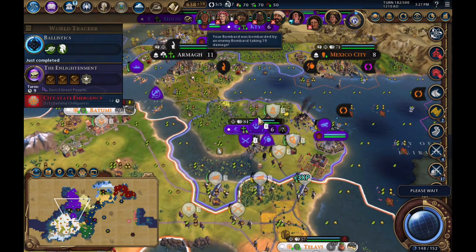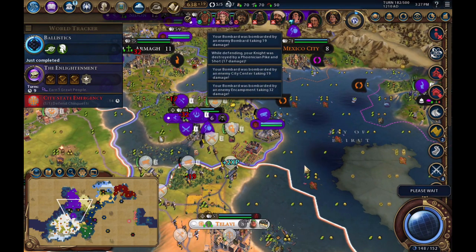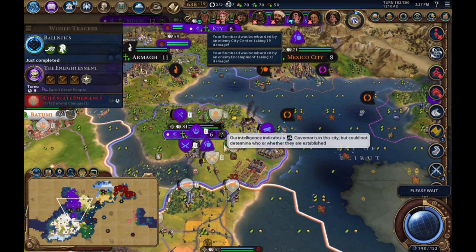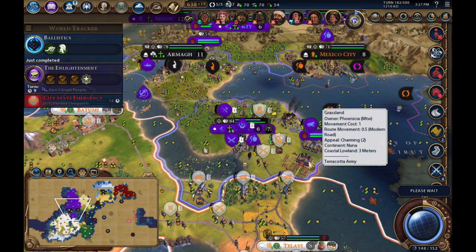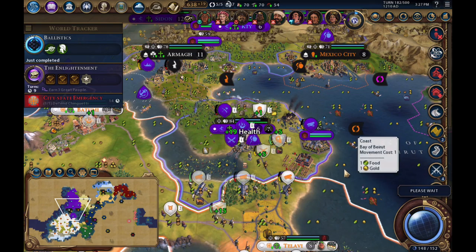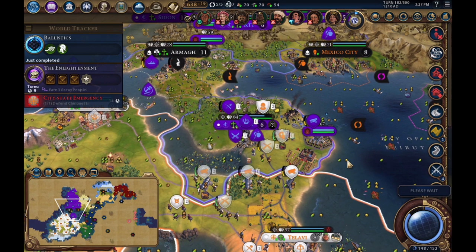There you go — they somehow manage to repair their city walls. Now obviously my bombards are hurt and need to heal, and I'm not going to have enough strength to take out those walls a second time. I don't know what's going on here — any insight is helpful, I can probably give you a saved file.